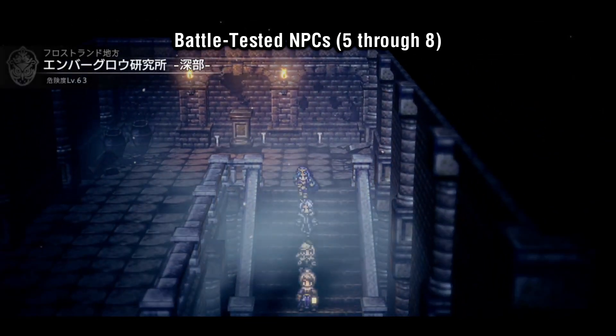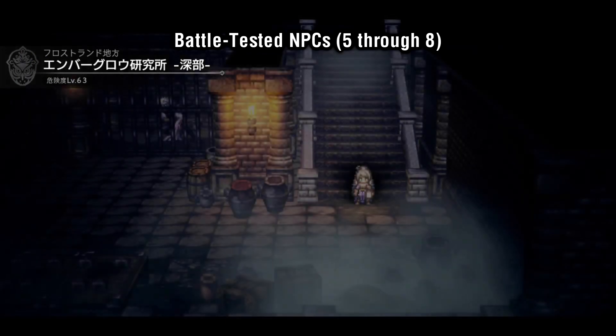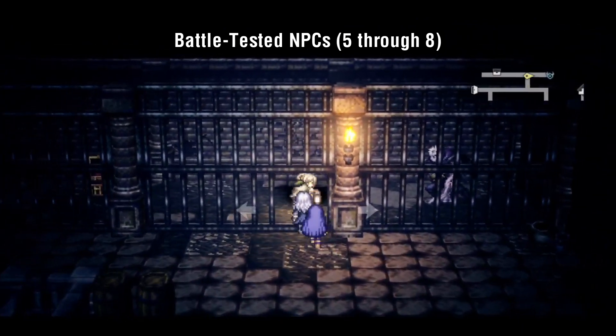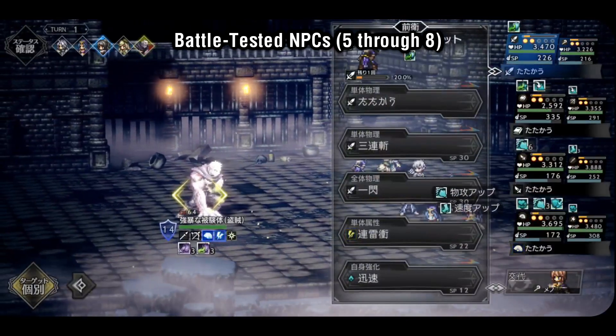First things first, let's quickly go over how to unlock the four new battle-tested NPCs. This is a detail I accidentally left out of the previous weapon guide video, and it's pretty important. A lot of people are kind of confused right now since the NPCs are there, but they have a white talk bubble over their head if you haven't fulfilled specific conditions, and people can't seem to figure out how to fight them.